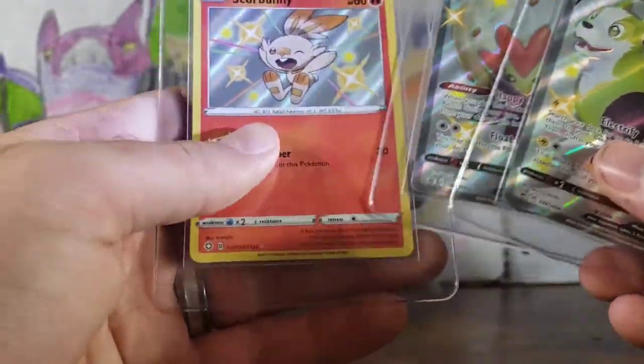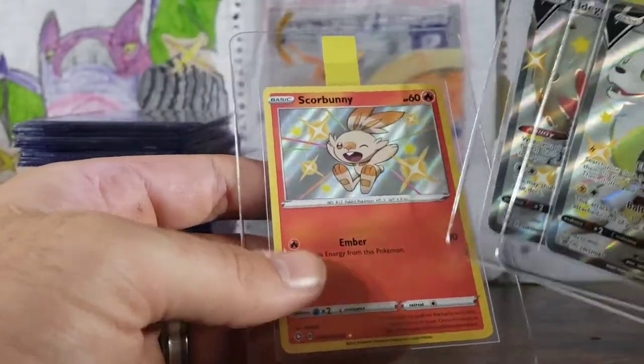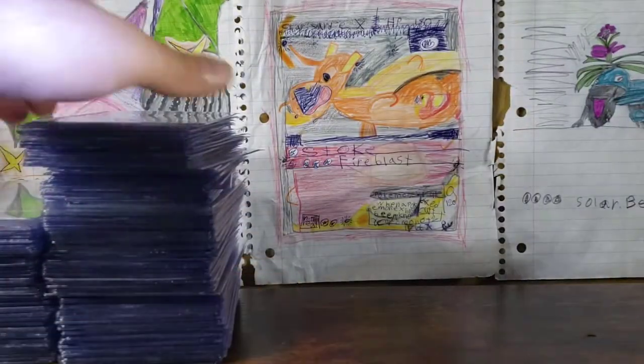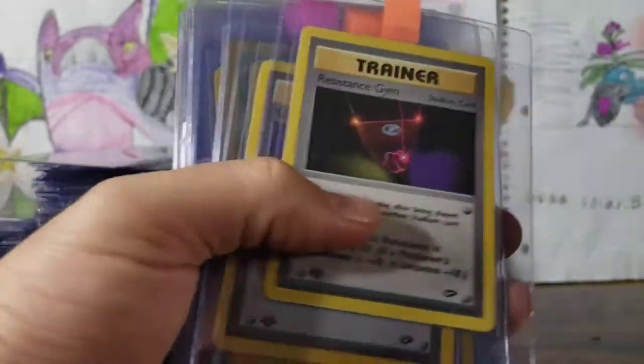A Shadowless Pokemon Breeder as well. We have a Boltund, Eldegoss, and Scorbunny. These are perfect — I got those out of the tins, but they're perfect so I want to get them graded for my collection. Really into promos, as you guys can probably tell with all of the actual promos that we have — there's just so many.